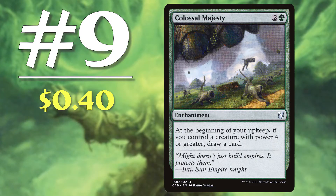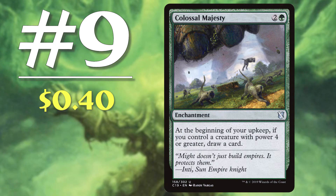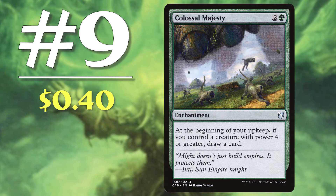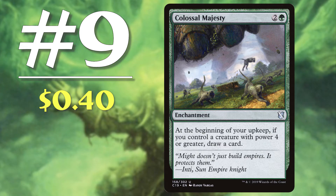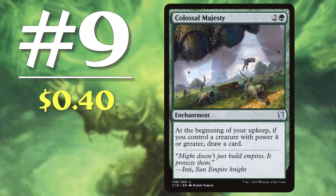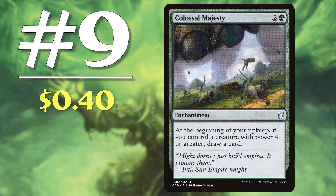Next up, number 9: Colossal Majesty. Coming in at 40 cents, this 3 mana enchantment states 'at the beginning of your upkeep, if you control a creature with power 4 or greater, draw a card.' Basically you'll draw two cards to start your turn as long as you control a creature with power 4 or greater at your upkeep. Since this card isn't a major value engine that you can abuse, opponents will often disregard it — and that's foolish. Drawing two cards to start your turn while everyone else draws one puts you in a major card advantage. The consistency of draw will be well worth it. This card slots nicely into a deck that has a commander with power 4 or greater or a deck that simply utilizes stronger creatures.